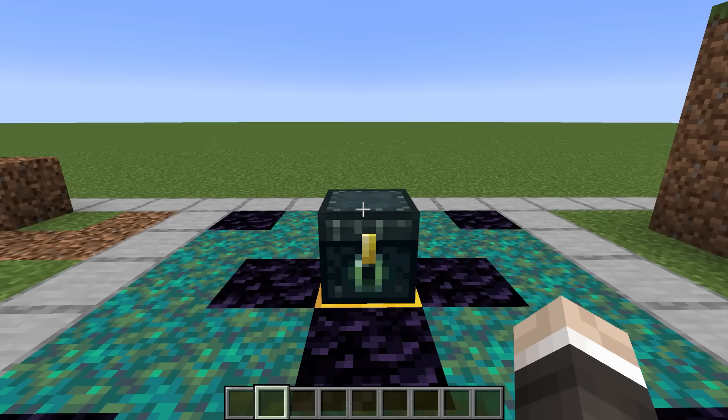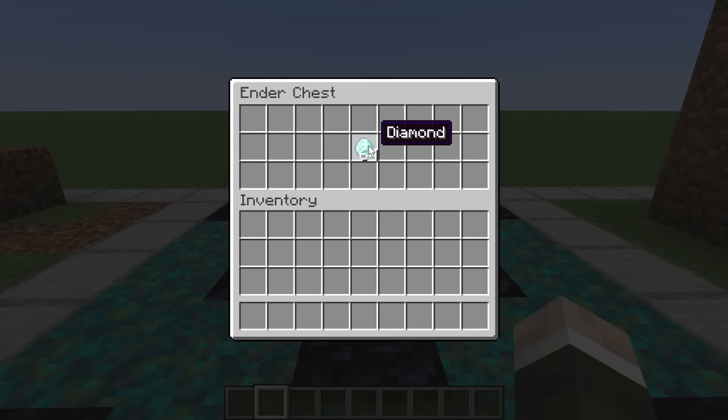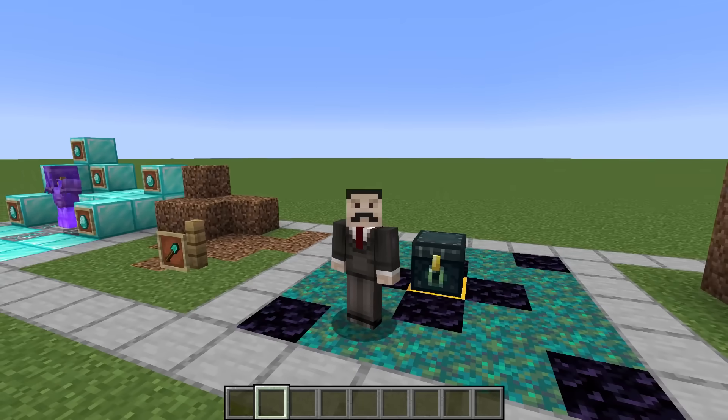Store them in an ender chest. This one kind of goes without saying — put all of your valuable items inside of an ender chest. You can have up to 27 shulker boxes in here, which really is more than you'd ever need. It is a tiny bit boring though.